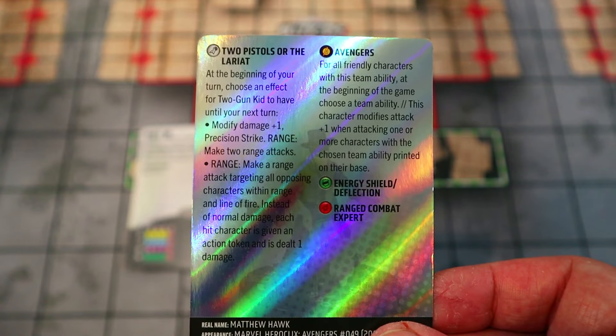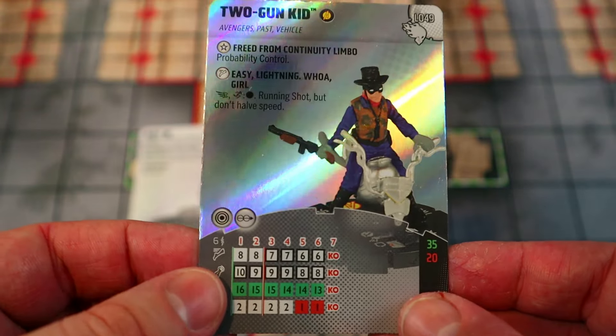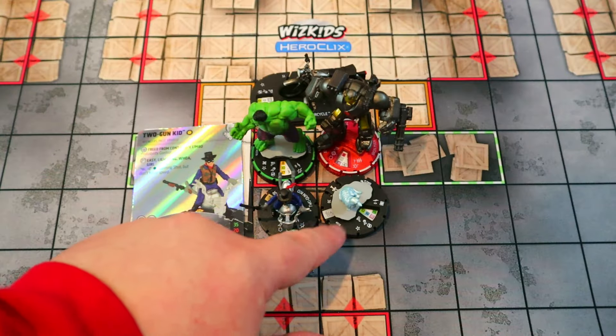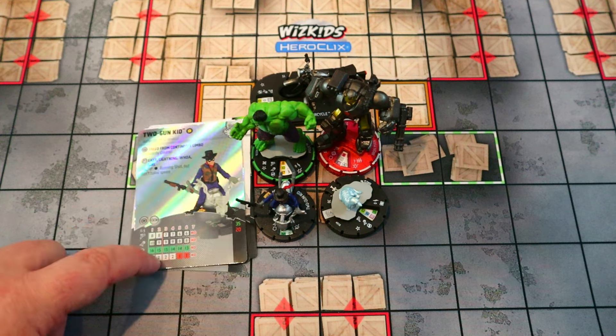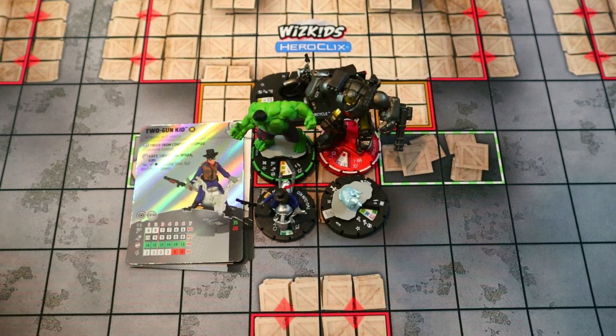You can either token and damage your opponent's entire team, or get off essentially a ranged flurry with plus-one damage and Precision Strike — either way, very powerful effects. He just really needs the buff from the Avengers TA to get up to a 10 attack. You could also have him carry Bats so he'd get plus-one attack and damage, rocking at least an 11 attack for four damage with Enhancement. He's also got Traited Probability Control if he misses.